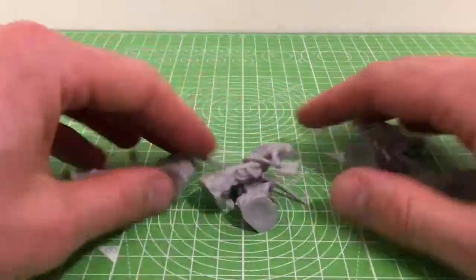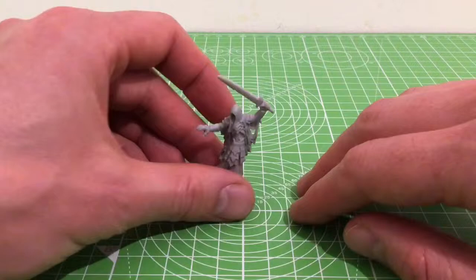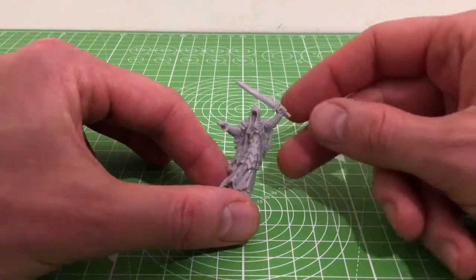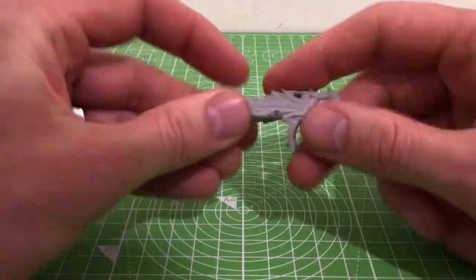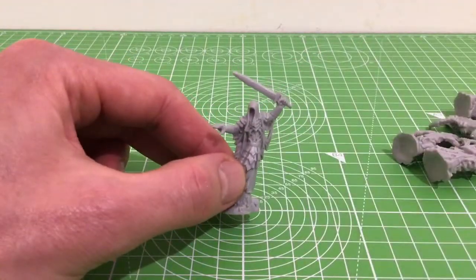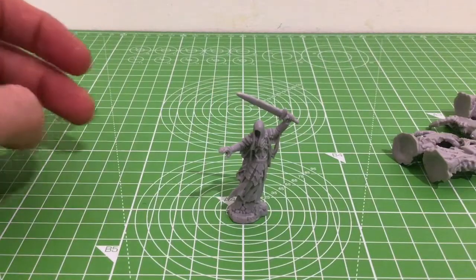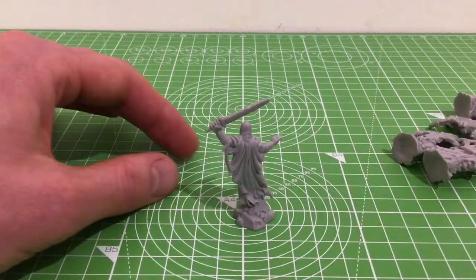Let's start — one, two, three, four, six figures. Starting with this guy here, again very similar to Lord of the Rings, but any similarities are surely purely coincidental. Great detail, nice armor, nice distressed clothing. Let's see if we can get a close-up — great sword, great pose, very nice, on a little stone base.